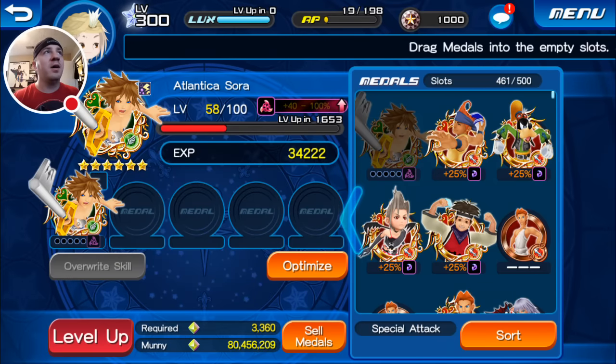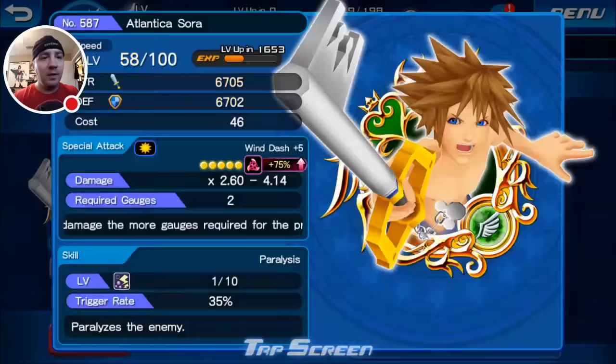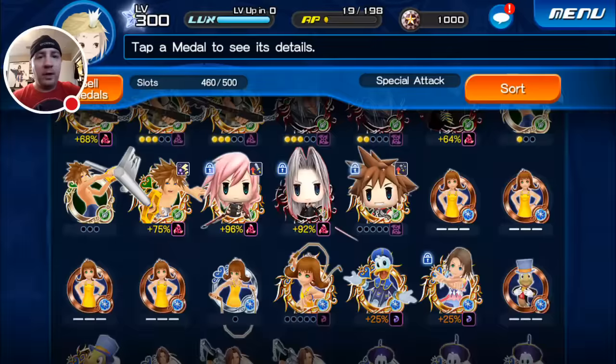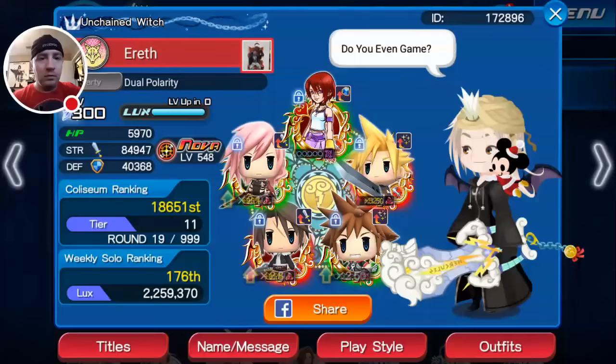I have all the waffle medals guilted except for Sora. I only got one Sora — he wasn't orbed or boosted, sadly, but at least I got one. My Nova is now at 548, which is pretty good.